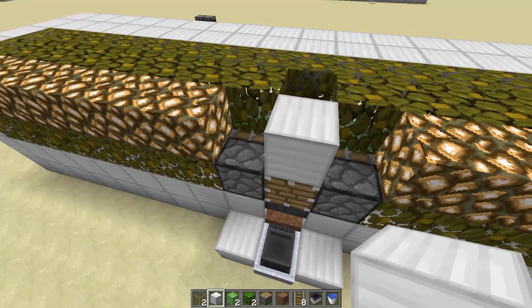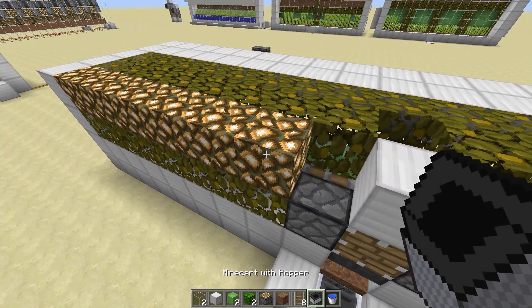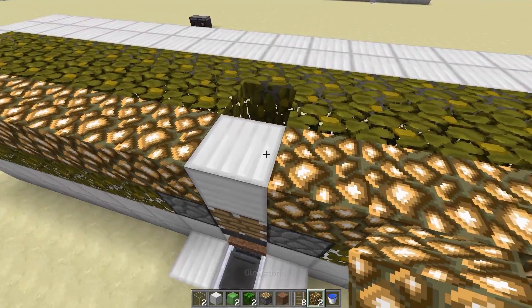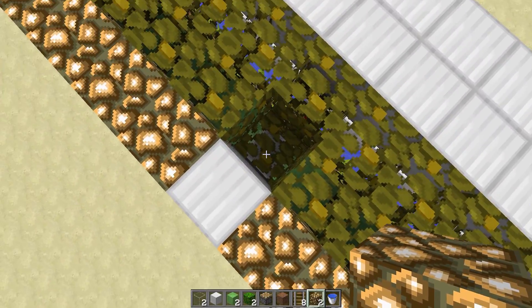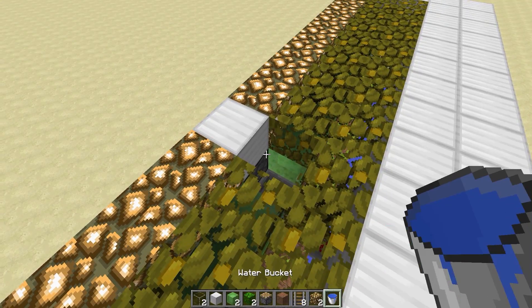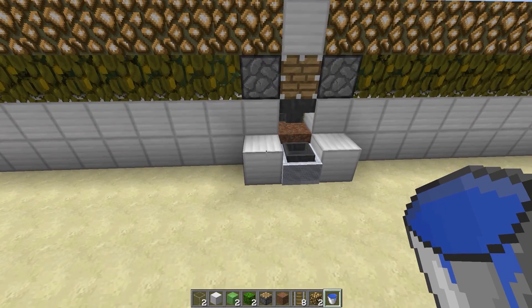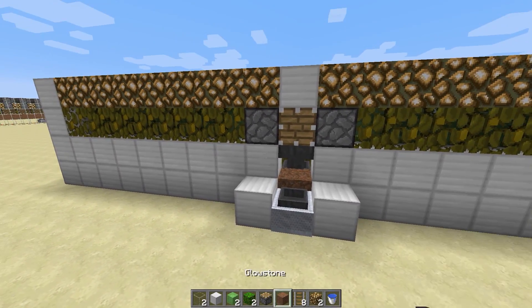Above that you're going to want a block there, and you can fill that in with glowstone. At this point, now that that piston's placed, that can get punched out and we're going to put some water there — you'll see why shortly.